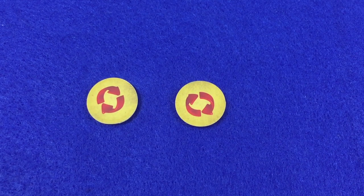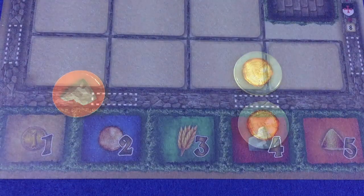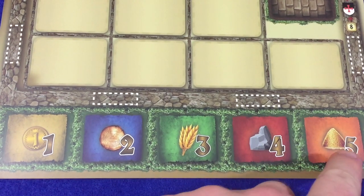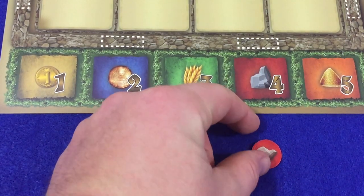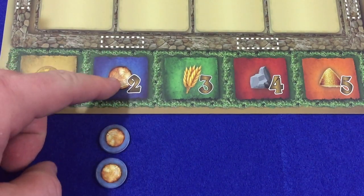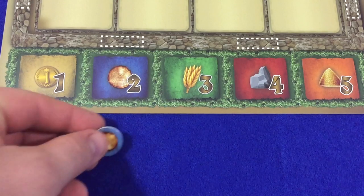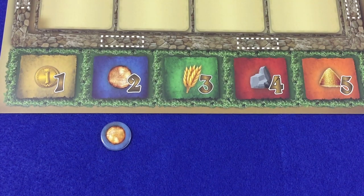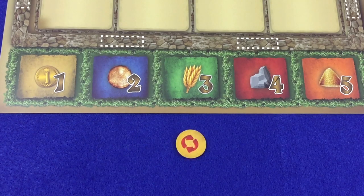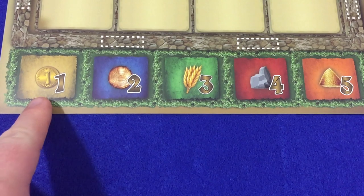Players are allowed to make a trade at any time during the round. When making a trade, players always exchange one type of resource for one other type of resource, based on the value of the resources shown at the bottom of the player boards and on the main board. Trades must always be made for equal or greater value. For example, if a player had one stone, she could trade it in for two wood since the wood are of equal value. However, if the player had one grain, she could trade that in for only one wood, even though there's still one value remaining. Players do not receive any change for making a trade like this. It's important to note that coins are not considered a resource but still may be traded for resources.